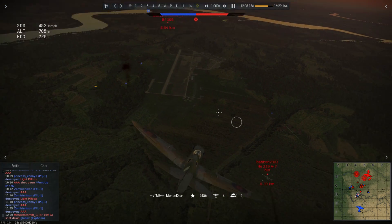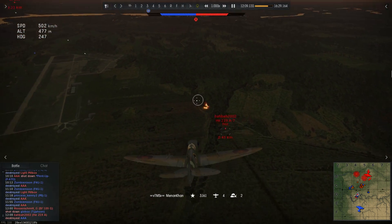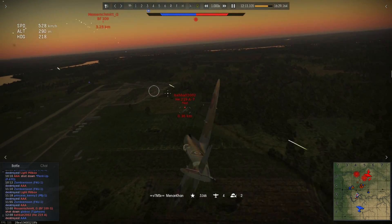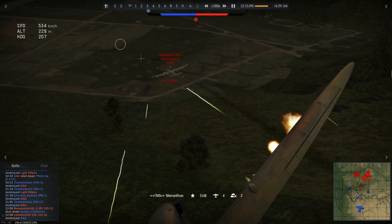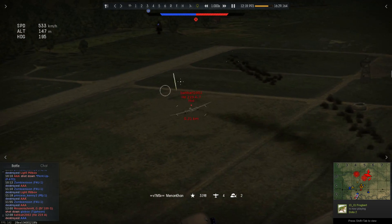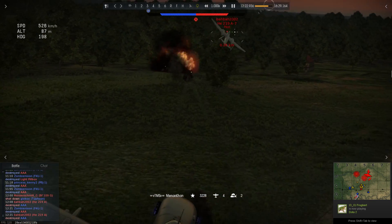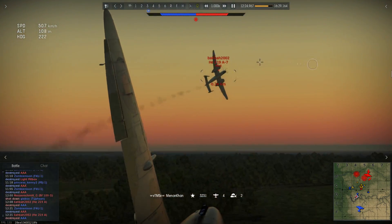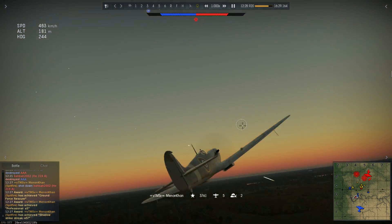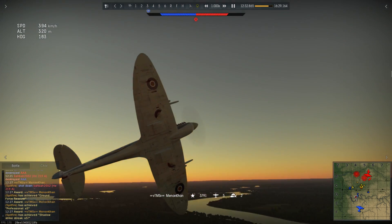The 109 strafes the Typhoon on the runway — I don't like that style of engagement; there's no honor in it. I would have at least let the Typhoon take off and put up a fight. I start spraying point-sevens, get a good hit on his right engine — he's trailing oil. He makes a move and I take the shot, aim for the right wing, and boom — he's out. Fifth kill of the game, got an ace in a day. But the fight's not over.